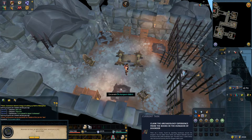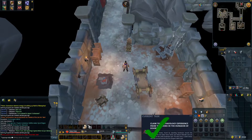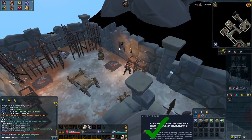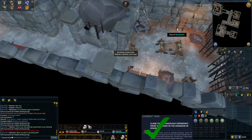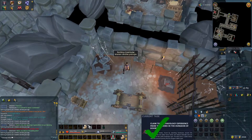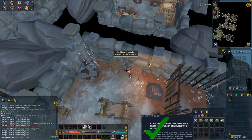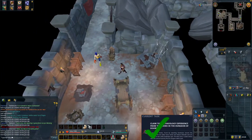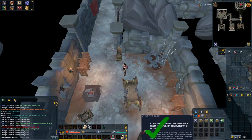Free XP from the books — used the second one, another 500 XP. Nothing pops up, so let's search the bookcases again after using them. Still nothing. That's quite annoying, not being able to find out if I've already had it. Let me click on the task — nothing there. Maybe on the wiki: 'claim the Archaeology experience from the books in the Dungeon of Disorder.'